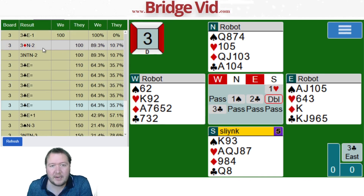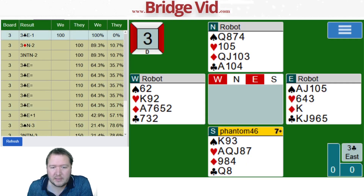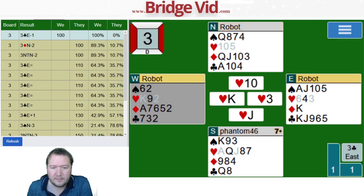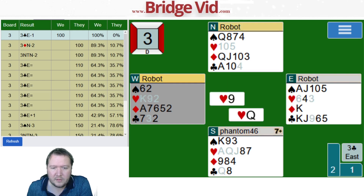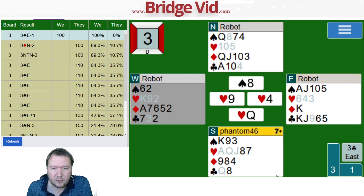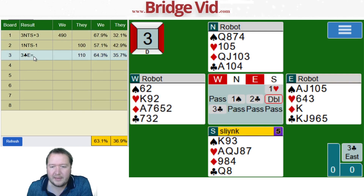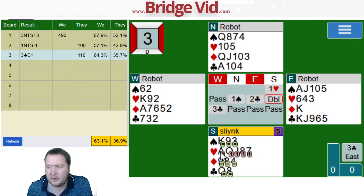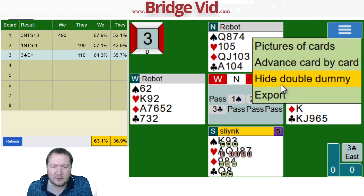I actually got 64 percent for that. Felt like I had great chances of trying to beat it. Someone did — let's take a look. They started with the ace of hearts, continued to heart. That defense would have worked really well for the opponents — you get the hearts before they can actually get rid of one. Without that lead I doubt you can beat it.